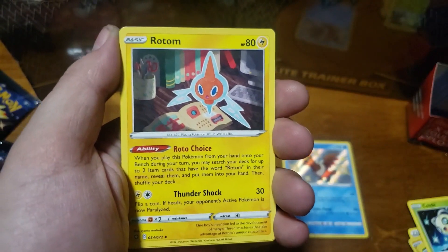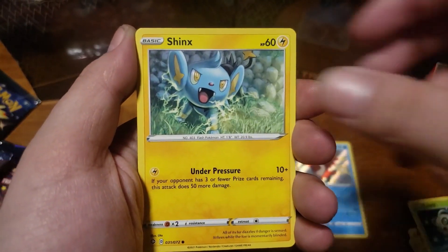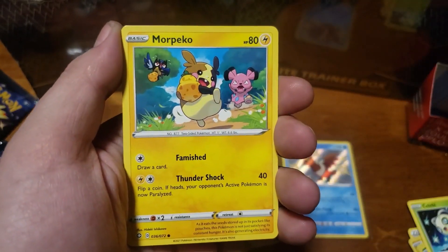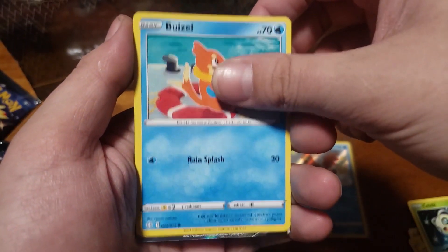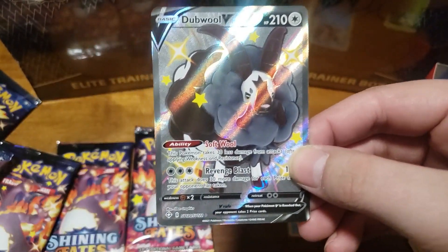Second pack contents: Fire Energy, Rotom, Cramorant, Team Yell towel, Shinx, Rowlett, Eevee, Morpeko, Buzil — and we did it! The double V full art shiny, let's go!